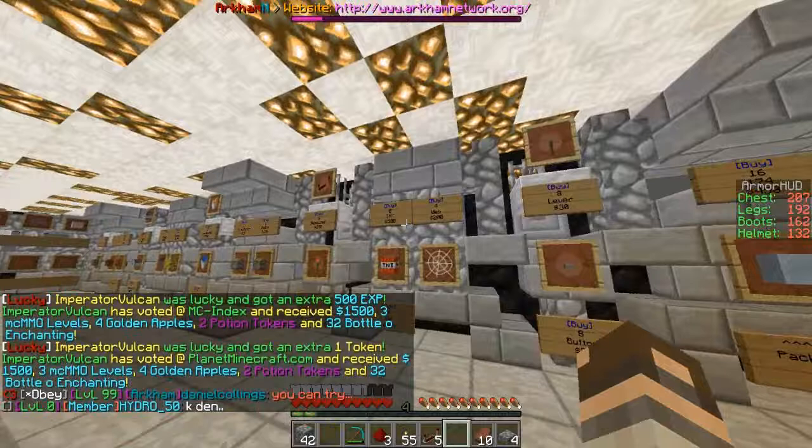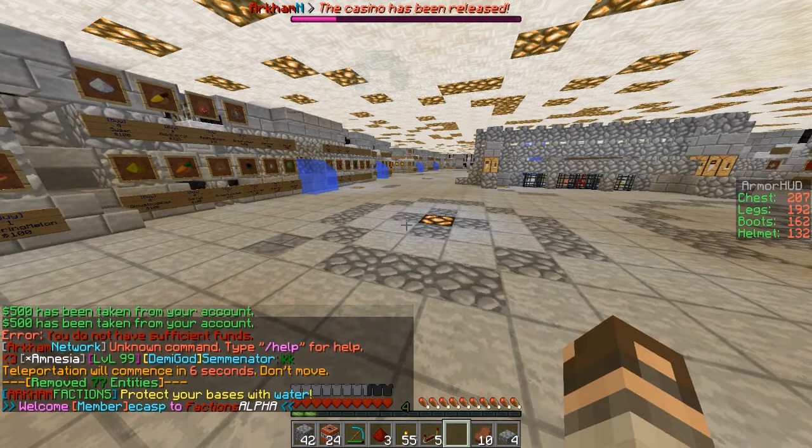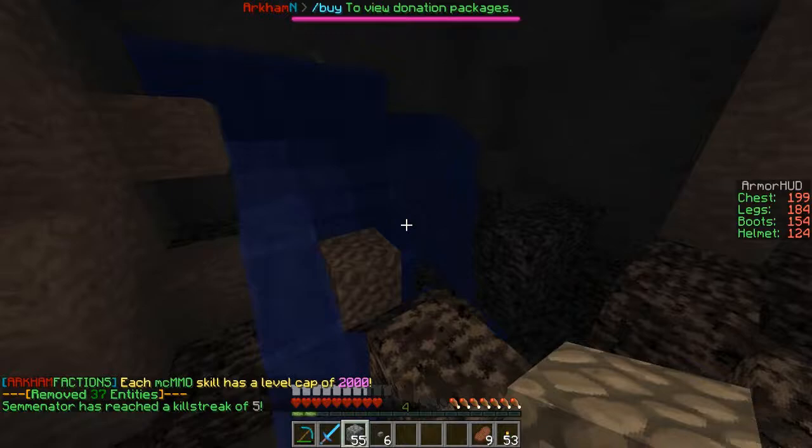We're nearly there. Me and Callum have found the base — we found another entrance to the base. We found a TNT cannon and we thought it had already been raided. But then we realised they tried to make a sand cannon to get in, but it didn't work. So this base is actually still raidable and has stuff in it.